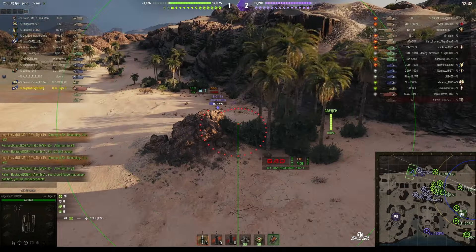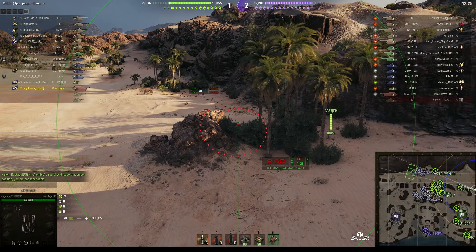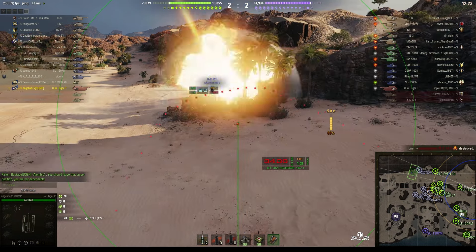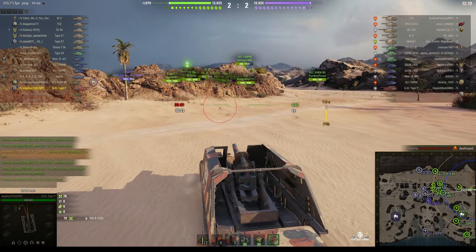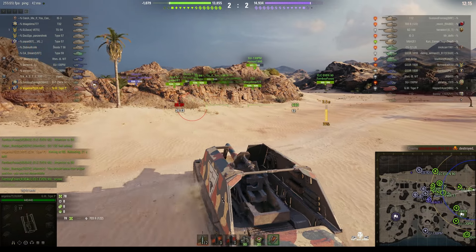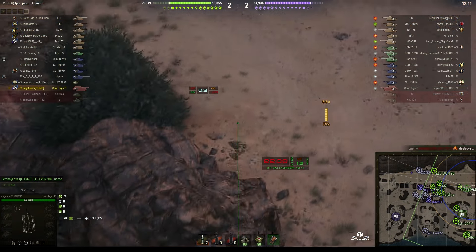It would be nice if it hit both of them, and in fact I suspect the GSaw did take a big hit because of course it's got very thin armor. Round's out on the Bat Chat — oh, she killed him! She wiped him out! He'd already taken some damage but she just got a kill shot, and now she's moving to change position to avoid counter-battery.